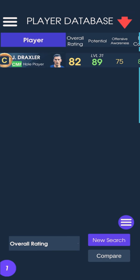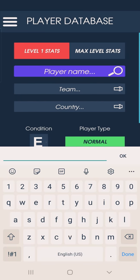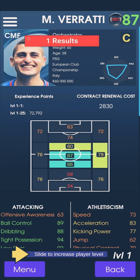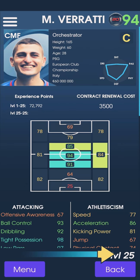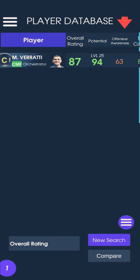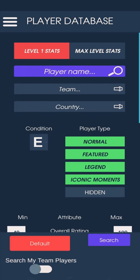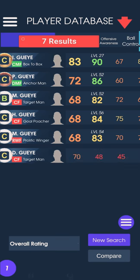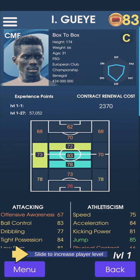Next is Verratti — he is unchanged at 94. And the next CMS is Gueye. Here we found Gueye at 93, rated 90.